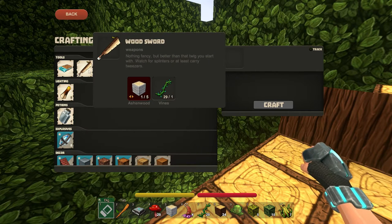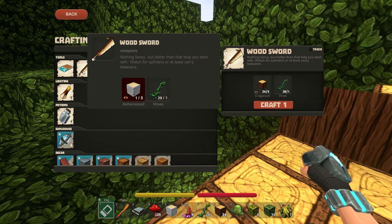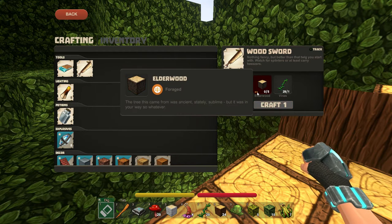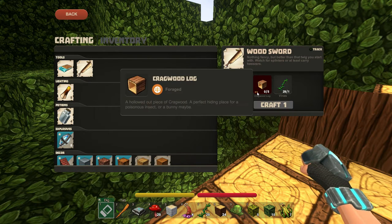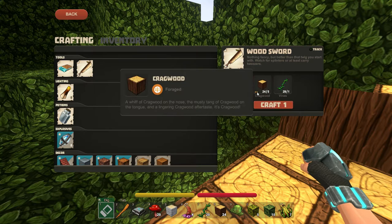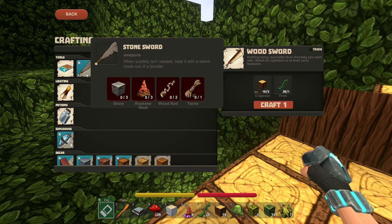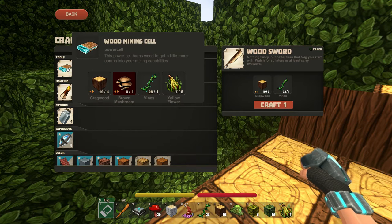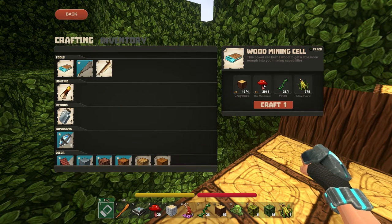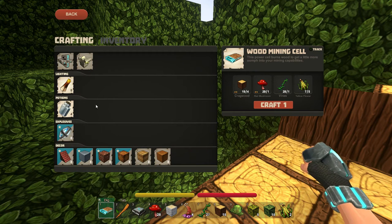We're going to create a wood sword. You may have noticed it looks like you need birch, but if you look at those two little arrows in the corner, that means you can use any type of wood - elder wood, ashen wood, Craig wood, you can use logs, shore wood, wild wood - any kind of wood to make your wooden sword. Ta-da! And now I can make stone swords - well, I have the recipe, but I can't actually make it yet. For the wood mining cell, I need red mushrooms - they work just as well as brown mushrooms. So we may as well make it. And now you can see we have a whole bunch of new recipes.